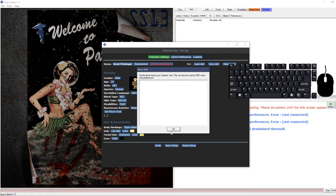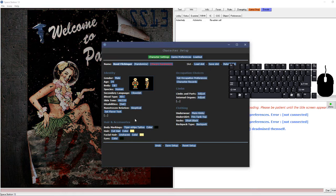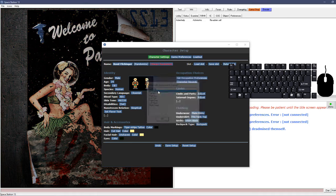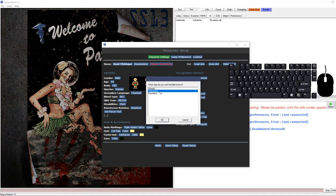You can set your flavor text for your character, which is totally optional roleplay stuff. Then there's hair style, color of your hair, facial hair, and so forth. This section also lets you configure amputated limbs if you want, though there's no real reason to do that.